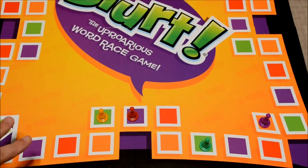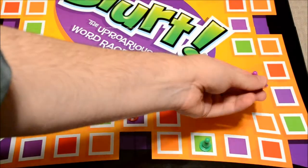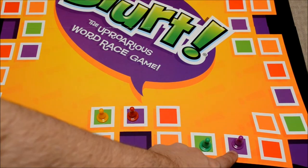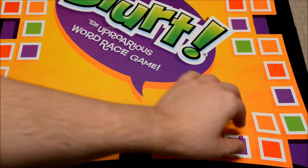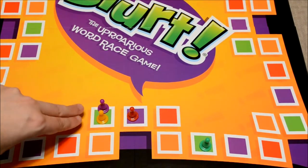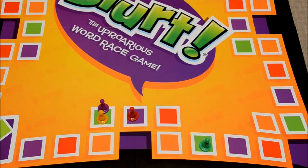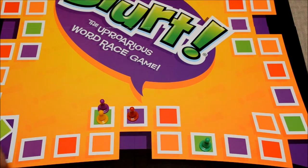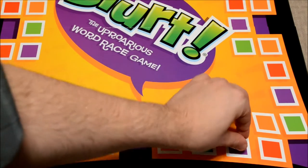Another special rule worth mentioning is the color-coded one-on-one. If a player pawn lands on the space of their own color — let's say purple lands on a purple space — purple could now challenge anyone that is ahead of them. All that entails is they'll move their pawn up to that spot, and these two players will duke it out one-on-one. A neutral party would draw a card, ask the question, and the first one to get it right stays on that space, while the loser goes back to where the challenger came from.